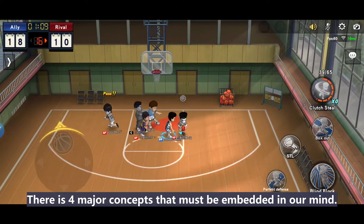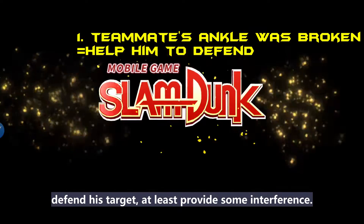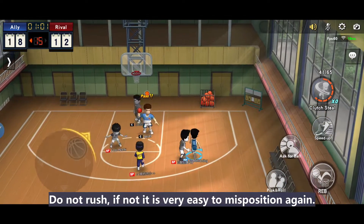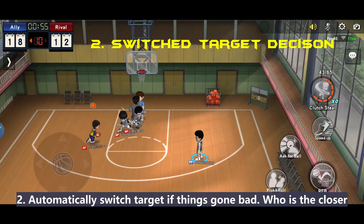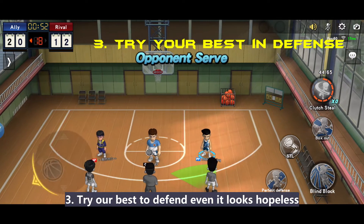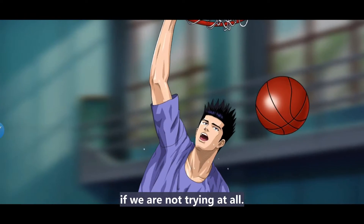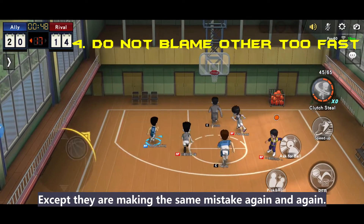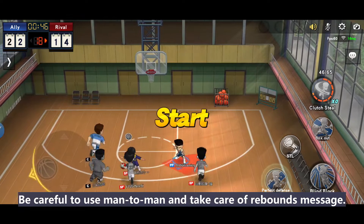From what we have seen, there are four major concepts to embed in our minds. First: if your teammate's angle is broken, immediately help him defend his target — at least provide some interference. When he recovers, slowly switch back to your own target. Don't rush, or it is very easy to get mispositioned again. Second: automatically switch targets if things go bad — whoever is closer to the target, defend him first. Third: try our best to defend even when it looks hopeless — we never gain experience and improve if we are not trying at all. Fourth: do not blame your teammate or spam man-to-man — except if they are making the same mistakes repeatedly, then remind them once is sufficient.